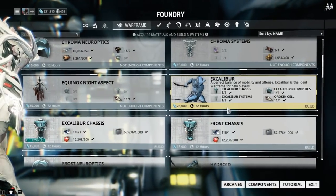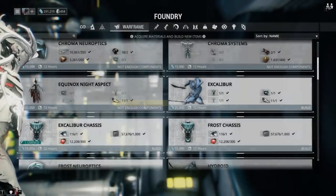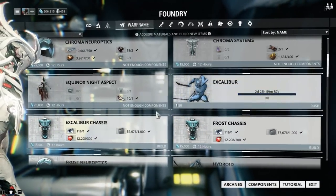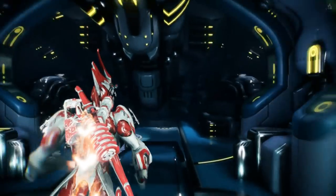Just like any other frame, it costs 25,000 to make and will require one Orokin Cell along with the parts. Build that and it takes three days — so see you in three days. Okay guys, it's been three days.